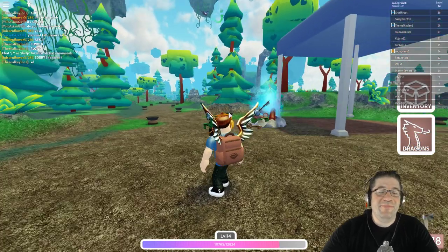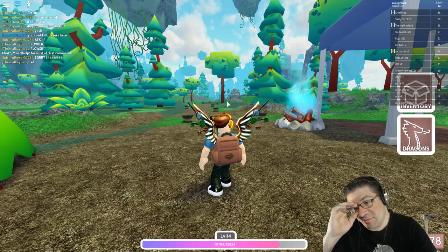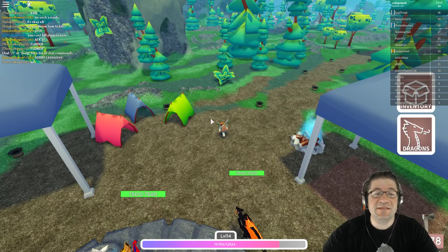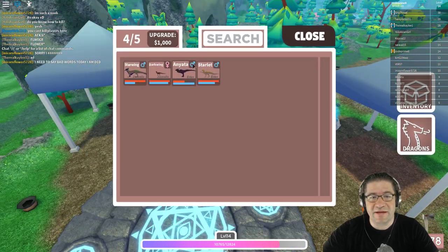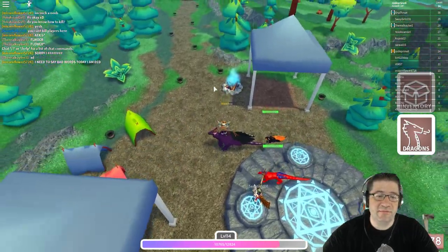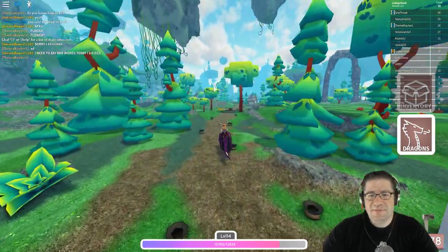Good evening everyone, my name is Heath Haskins, Code Primate. It's actually morning time for most of you, but whatever. This is going to be how to get the most money from your dragon — or from things with your dragon. The first thing I did is come over to the grasslands.